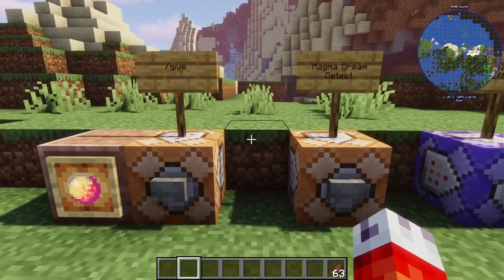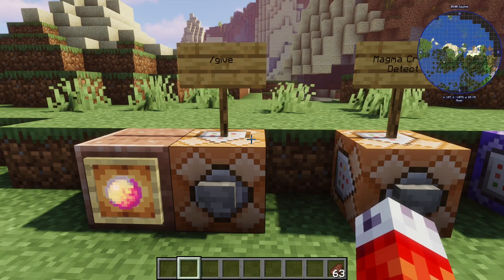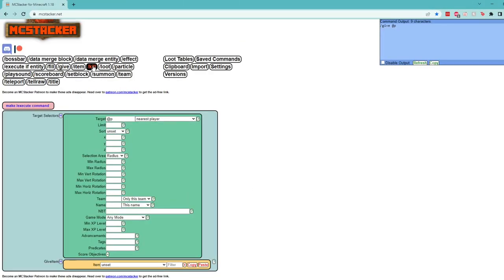Just like before, we're going to head over to MCStacker to build ourselves a trinket. Once again we are in the slash give command on MCStacker, and we are going to try and make ourselves an offhand trinket that gives the player fire resistance while they're holding it.